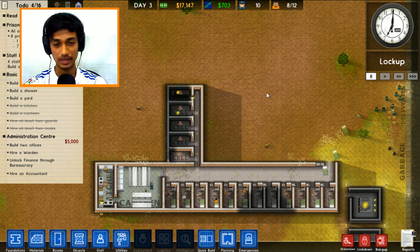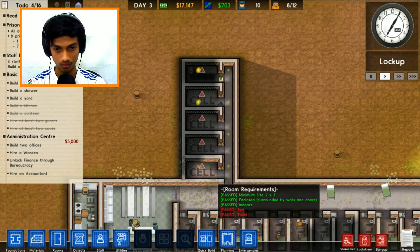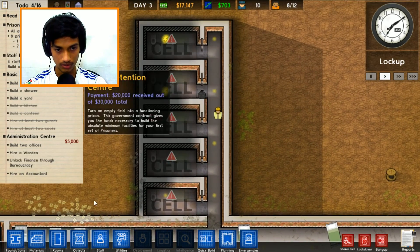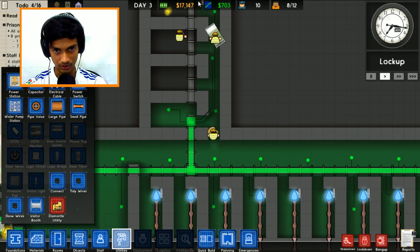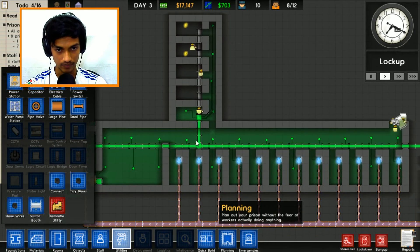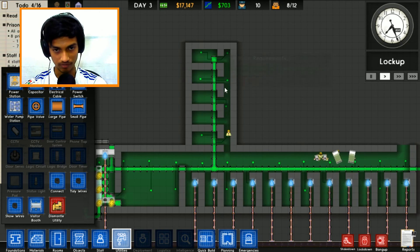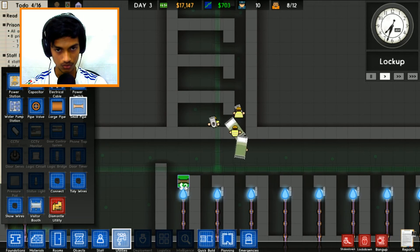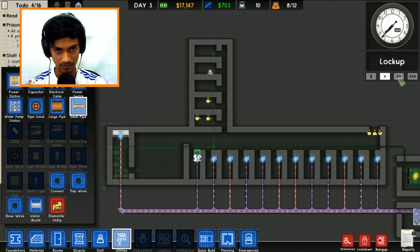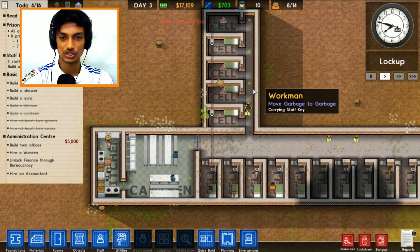Welcome back Sparks, my name is Firoz and today we are playing some more Prison Architect episodes on my channel. We have a problem with utilities - there's no electric connection and the person is still about to install it. There's also no water supply, so I still have to provide water. Let me get some small pipes and sort out the toilets.